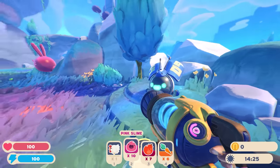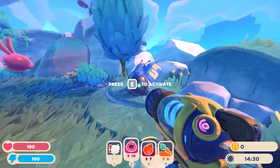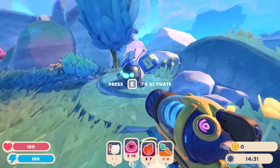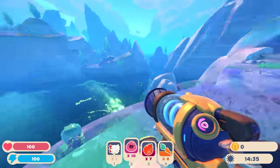Wait, what is that? Is that a drone I could just recruit instead of building one? It's a research drone! 'Accessing the GG log: well, here we are again. I'm sending the drones out to all their original scouting locations. Once I confirm the conditions are the same, I'll get to work. This place - I remember being in awe of these rainbow fields. It felt like being in a beautiful dream, and in a way it was, because it ended much too soon.' So we have little research story logs we can read - kind of like Hobson's holograms from the first game!